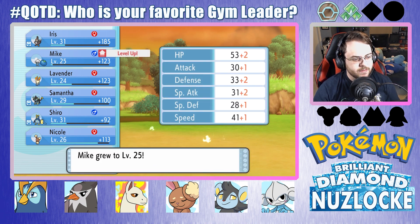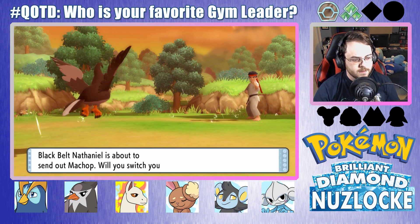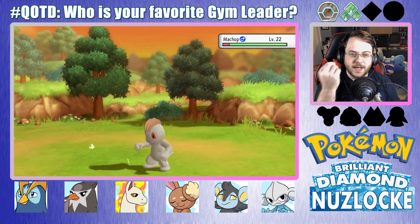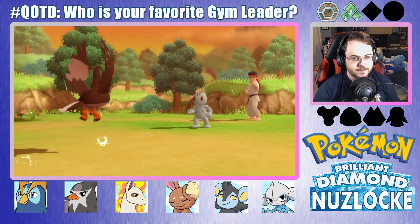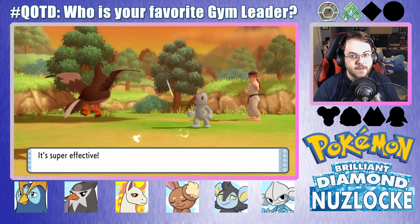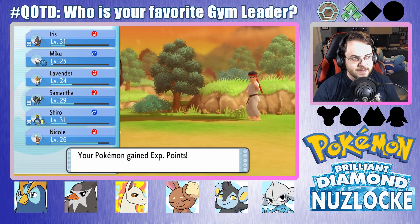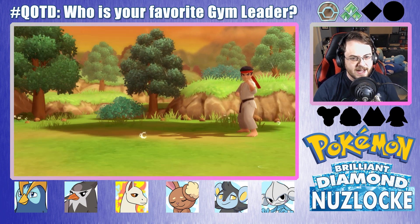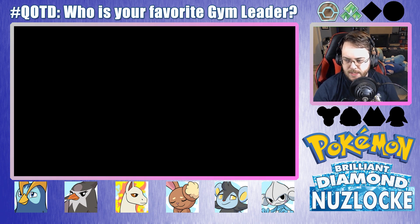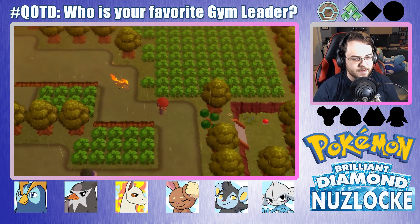Might grow to level 25. Wants to learn Mind Reader? Nope. We've got a lot of Black Belts to train up against right now. Iris is already at a good enough level — if I were to take on Maylene right now with just Iris, I'd be happy with the level it's at. The problem is, I need more Pokemon to be at a higher level against Maylene. We'll have to see how long it takes to level up all my other Pokemon.